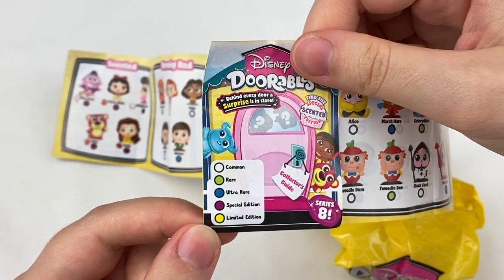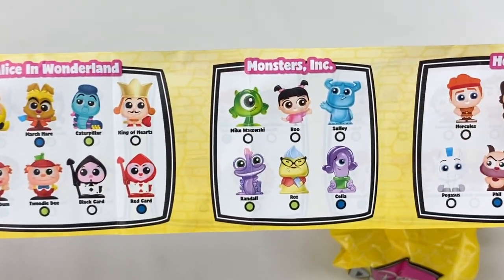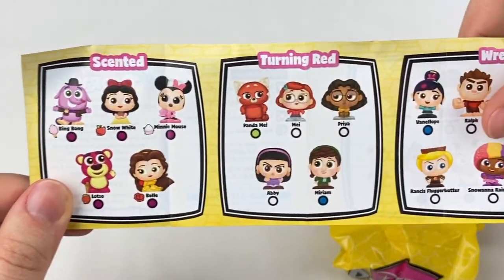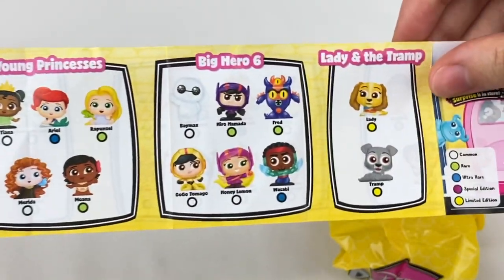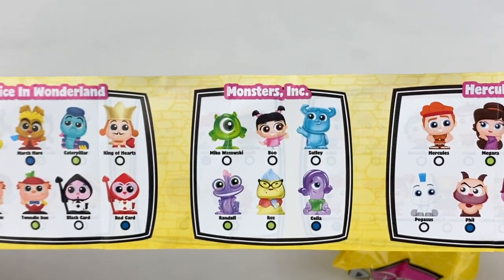So we have common, rare, ultra rare, special edition and limited edition. We have the Fairies, Alice in Wonderland, Monsters Inc, Hercules, and on this side we have the scented ones - Turning Red, Wreck-It Ralph, Young Princesses, Big Hero 6, and Lady and the Tramp. From this one I'd love to get one from Turning Red, maybe one of the scented ones, and I also like the Monsters Inc designs.